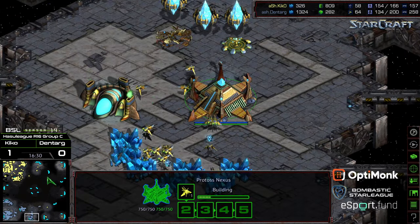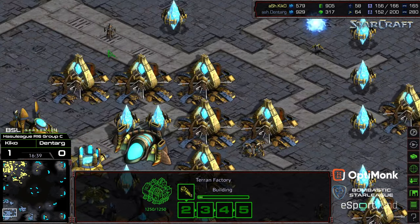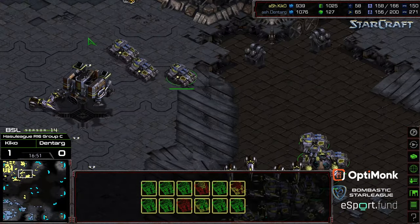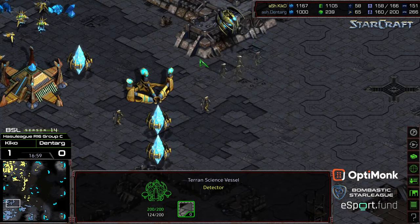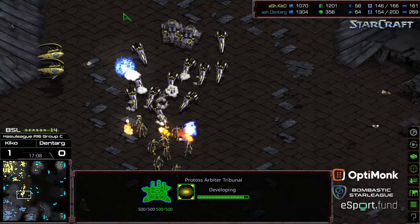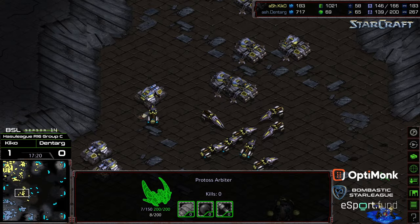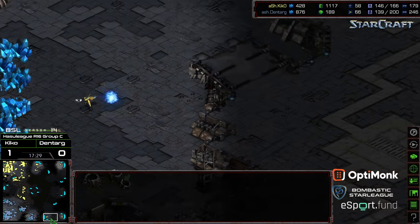Two High Templar get wiped out by those Vultures — amazing trade for Kiko. More probes being migrated. Dentarg has his work cut out for him — behind in supply, behind in upgrades. He's got plus two weapons, some Arbiters out but they don't have a lot of energy. Kiko running on two machine shops with what is looking like a lot of Siege Tanks, and he's starting to barrel forward. I don't know that Dentarg has enough to defend. Stasis upgraded is the next question. Recall is being upgraded but he doesn't have enough energy for recall for quite some time. The Zealots are getting obliterated by Mines and Vultures, completely wiped out. The Arbiter is wandering in for support — they got EMP'd as well, so it'll be even longer before they can do something.